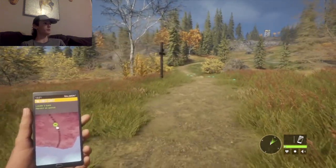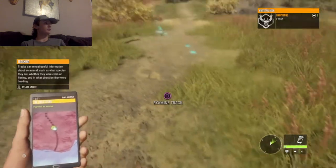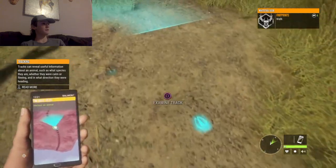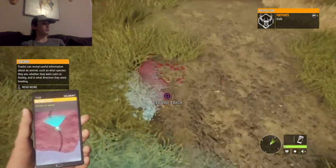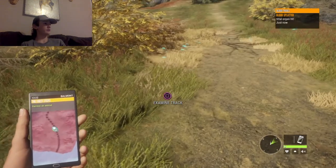If you've ever played a game like this, you'll hit the button that would hold your breath in another game. In this one, it just exhales — you'll time it: you'll inhale, then exhale, and it'll steady your shot. And look at that — a vital organ hit, that's good for us.